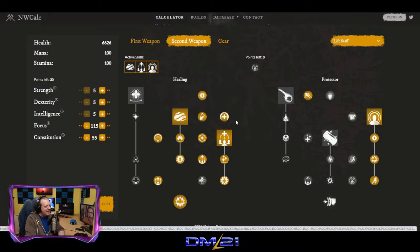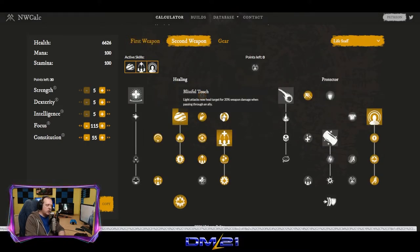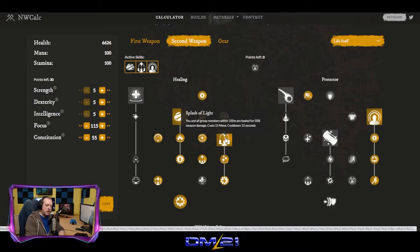Getting back into this — our rotation again: Sacred Ground on the tank, Beacon on the boss, and then you're going to use light attacks to heal any damage the party may have sustained. If everybody's good and happy and all the healing is doing its job, you then switch over, drop your Pylon, drop a Storm, switch back, and now you're going to light attack and refresh your Sacred Ground and refresh your Beacon, and use Splash of Light when players need a cleanse or if their health drops below 50%.